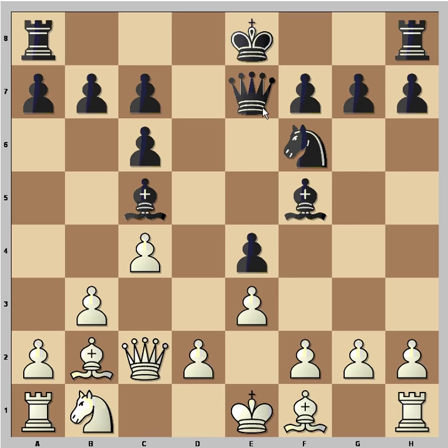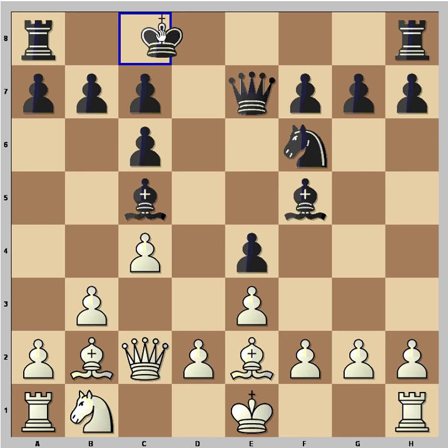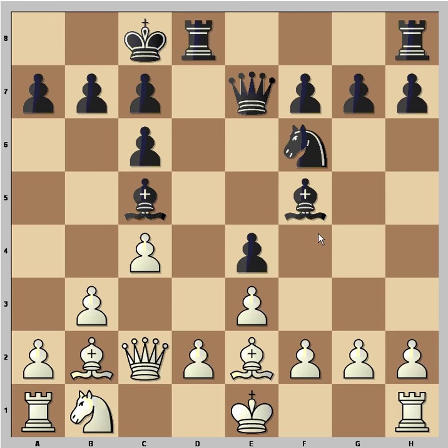Now Qe7. Looks like black is going to castle queenside. Be2, and yes, Spassky castles queenside. He is somewhat ahead in development. White's Knight is still not in the game, and perhaps the best move would be Knight to c3.